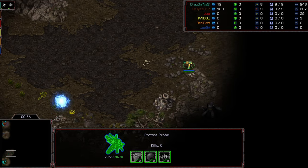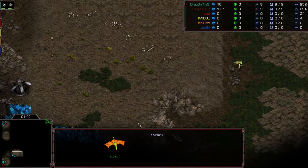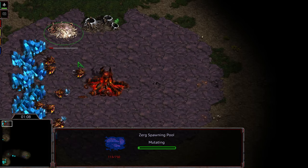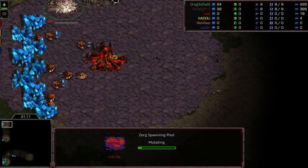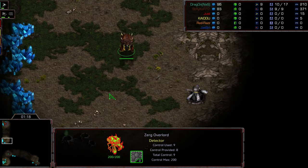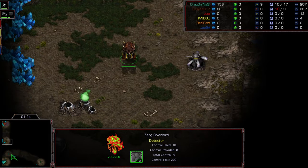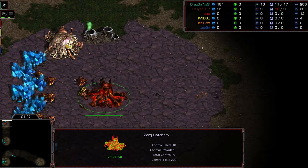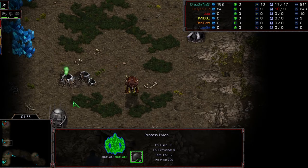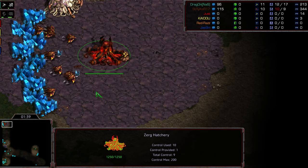Pylon at the natural expansion for Dragon. It looks like he's going to scout to the right. I think this is on Polypoid. There was a hallucinated thing that exploded there and I just got the tail end of it. It looks like we are seeing a pool opener from Striker in the upper left. The Overlord was hoping to see a probe scout making its way across, although it wasn't quite hugging that right wall to see it. Getting a bit ahead of myself.